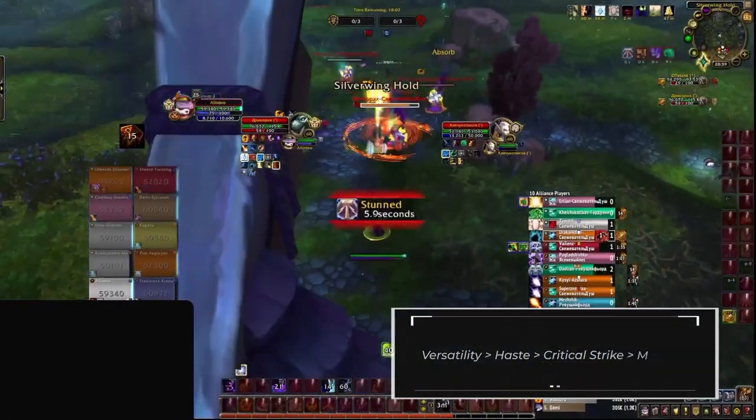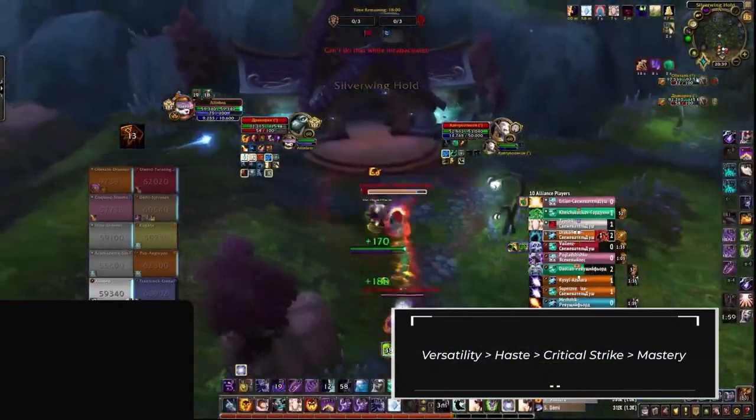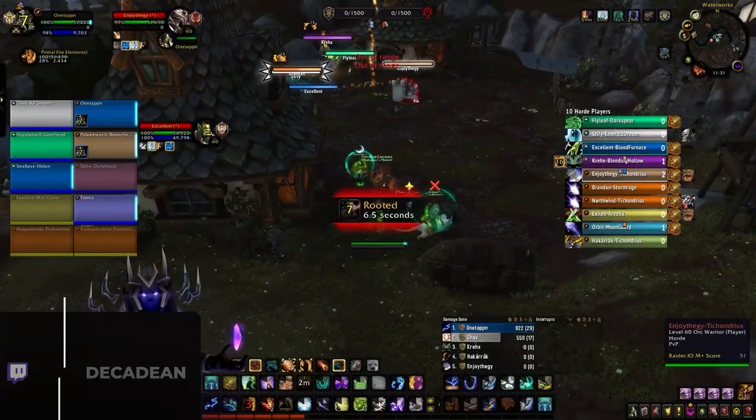The three endurance slots should be Charitable Soul, Condensed Anima Sphere, and Light's Inspiration, leaving the one finesse as Move With Grace. Due to being Necrolord there is only one legendary option: Pallid Command — this is infinitely better than any other option. For stat priority it's all about haste and versatility, with critical strike being your third best.